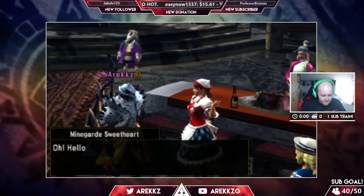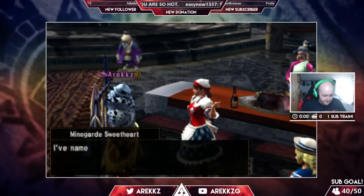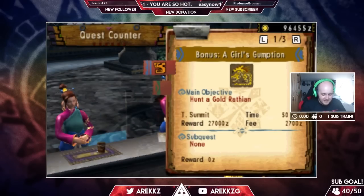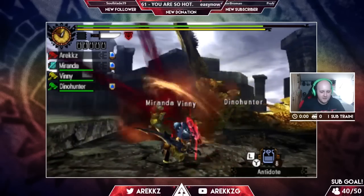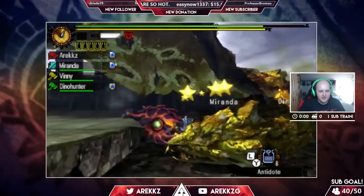Then finally, return to the Elderhall and speak to the Mineguard Sweetheart. This time she'll give you 'Bonus A Girl's Gumption,' and that is the Gold Rathian quest. You can then hunt that, and upon completing it the quest will remain in the list for you to do over and over again. So if you're after the armor or the weapons, that is how you farm G-rank Gold Rathian.